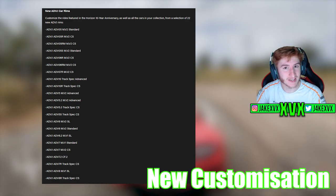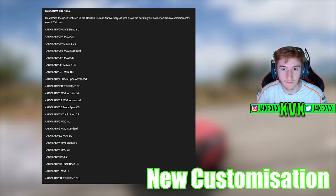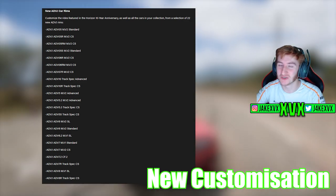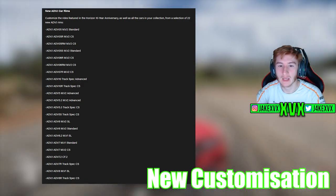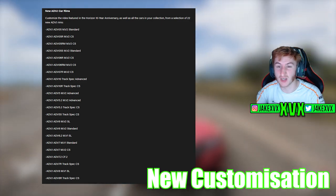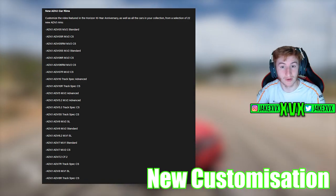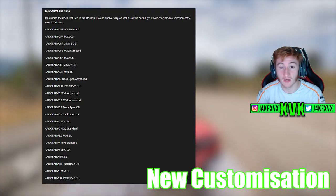There is a bit of new customisation coming to the game — more specifically, some new car rims. ADV1 are having new rims added to the game, just as we predicted in our video a couple of days ago. Here's a list on screen of all the new car rims coming straight away in the Horizon 10-year anniversary update. You don't need to win them or anything — you're just going to be able to use them straight away. So that's a bit of new car customisation in terms of car rims.